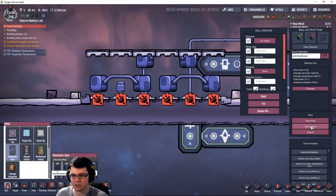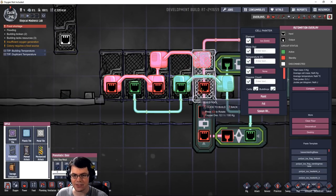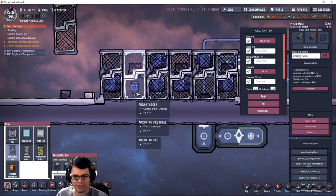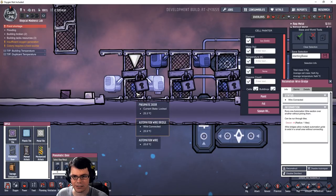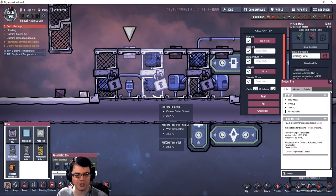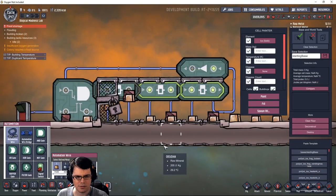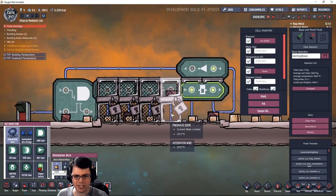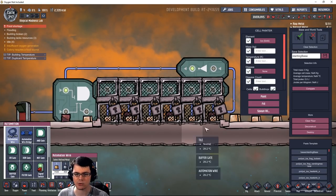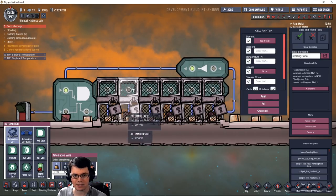We do have pneumatic doors — what happens if I try to make this out of pneumatic doors? As we've learned, pneumatic doors have the same automation ability as mechanized airlocks, but they're only 100 kilograms per door, so you can make four times as many. But you can see the pneumatic doors don't work that way — they're not moving something from one side to the other. It just kind of traps material, which is what we see a lot with hatches getting stuck inside pneumatic doors.